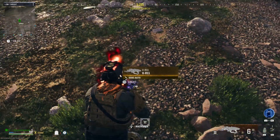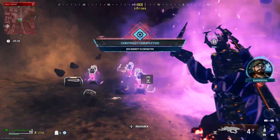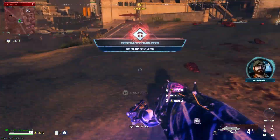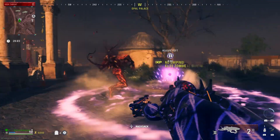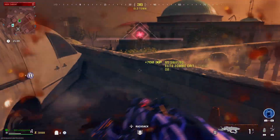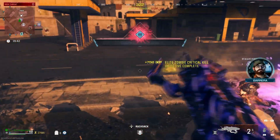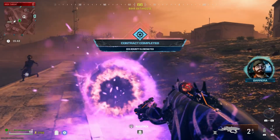Now let's demonstrate this on some bosses. First and foremost, the mega bomb — if you hit it right in the mouth, you can one-shot it. Let's head on to some mimics — also one-shot. Another one, another bounty. Next, let's hit a mangler — boom, another one-shot.